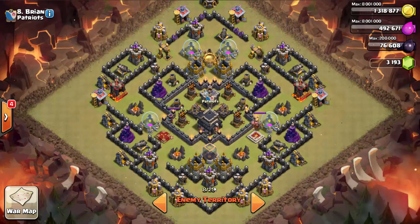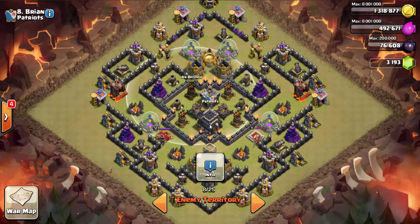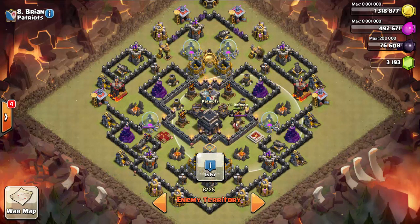When we look at a base, we're looking for a vulnerability, something that we can exploit to get the three stars. In this base, you'll see the air defenses are all in the core of the base — every one of them. If you click them, you'll see that their range does not cover the point defenses on the outside of the base. This is the case for all four sides. They cover a little bit on the bottom, but not enough to make it an actual hazard.